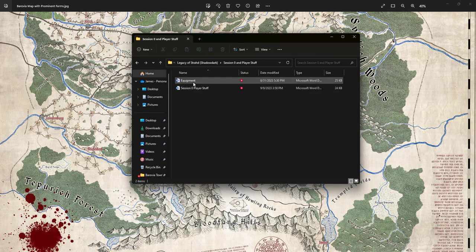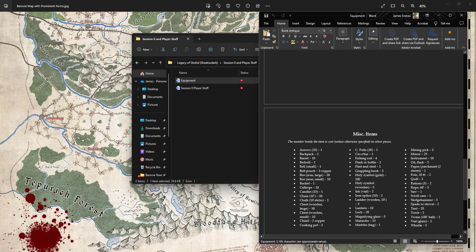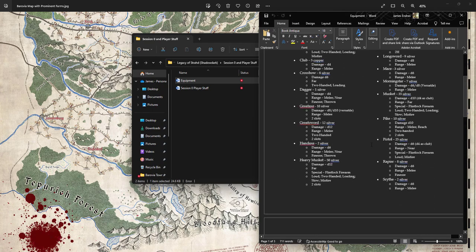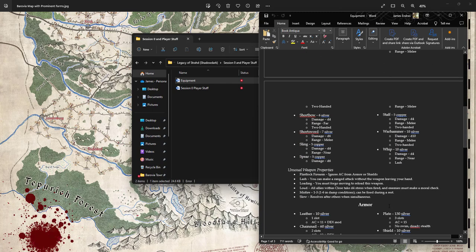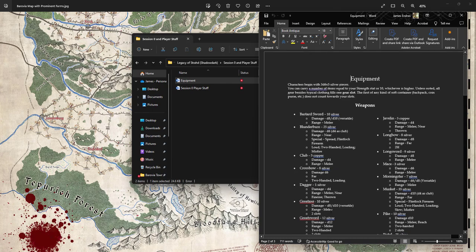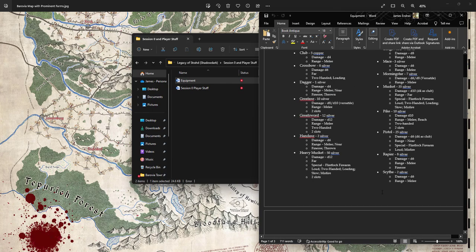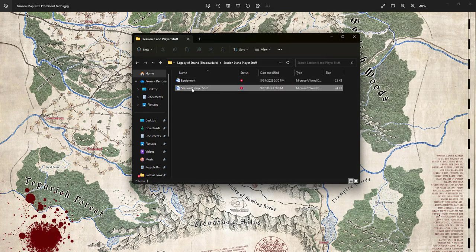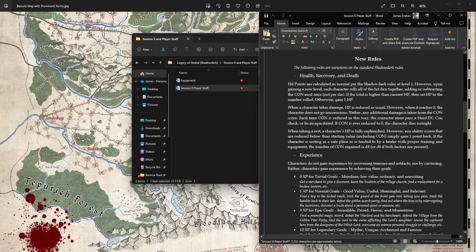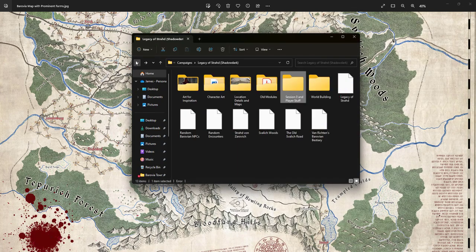I have player-facing documents too: an equipment list using silver and copper as the primary currency instead of gold and silver, with some added item properties. And then the session zero document I've shared before — covering roles, backgrounds, and new system rules. I don't have classes listed on it.